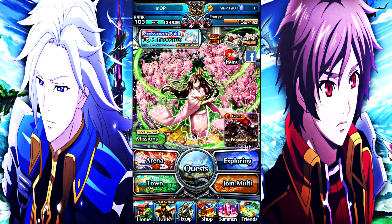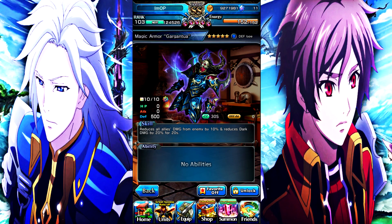I want to show you the luck comp we used on stream. This involves three EdgeRooms and one Mako. You can also do this with only two EdgeRooms and then Mako and Fina. If you're going to run the luck composition, you will need this equipment — the Magical Armor. What the Magical Armor does is reduce allies' damage taken by 10% from enemies and also reduce dark damage by 20% for 20 seconds, with a 30-second cooldown, so there's only 10 seconds of downtime.